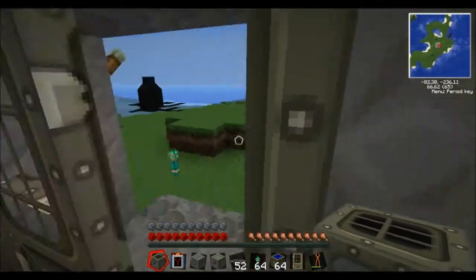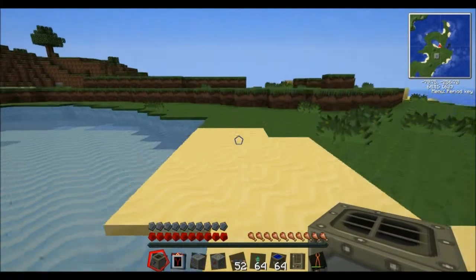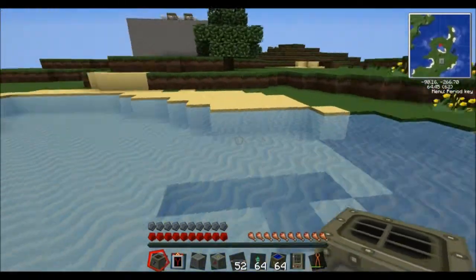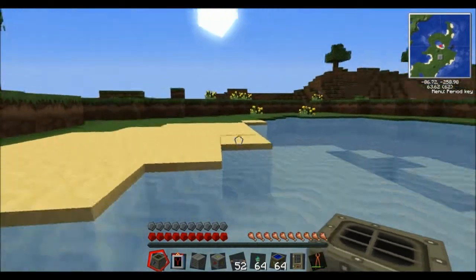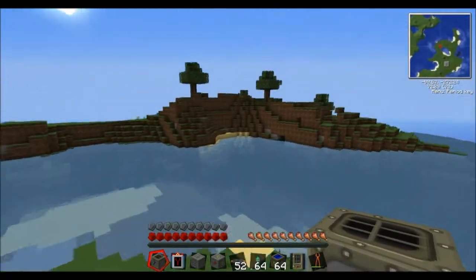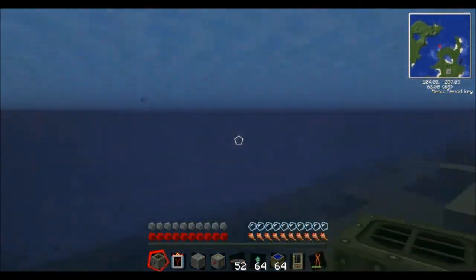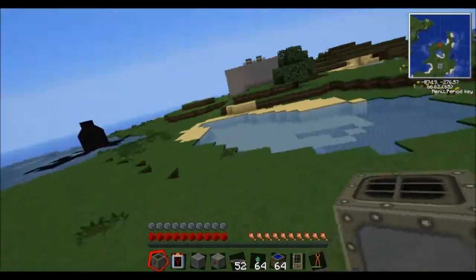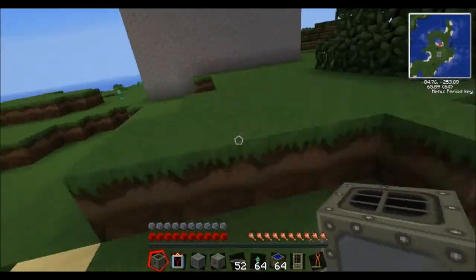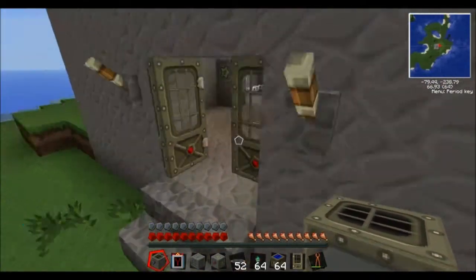Quantum armor. Now if you press control, you run extra fast, go faster in the water, jump higher — beautiful isn't it! And you basically are invincible until the armor runs out, and yeah you don't take any damage at all.